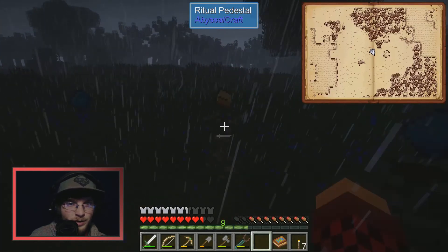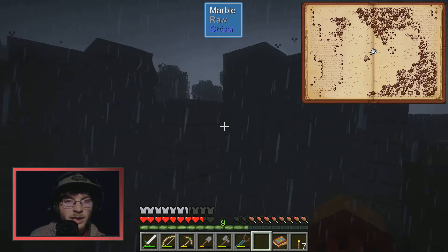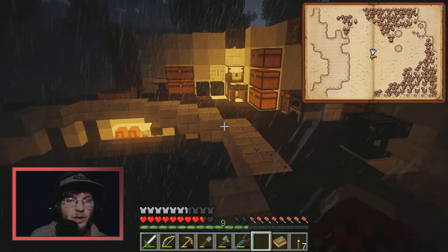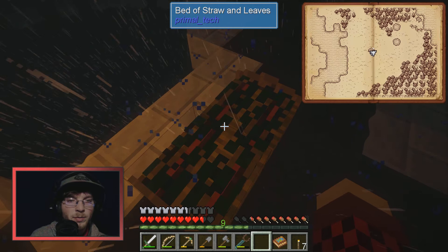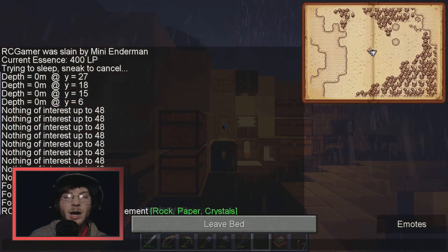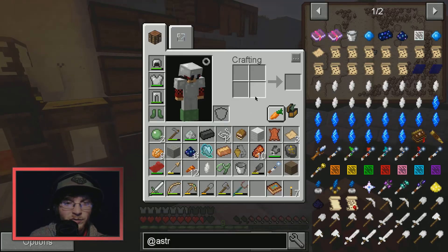I'll let it rain since it's going to be thundering and lightning anyway. Actually no — I don't want things to spawn. Slime boots are great but very annoying when you continually bounce. I need longfall boots or feather fall enchantment to negate it instead.